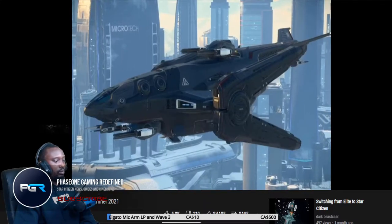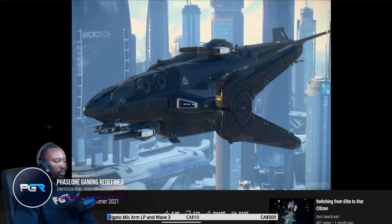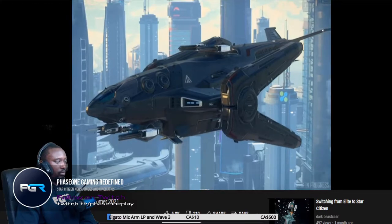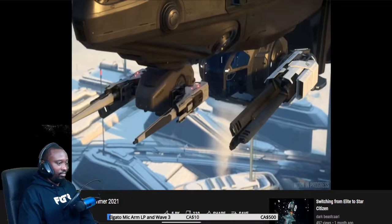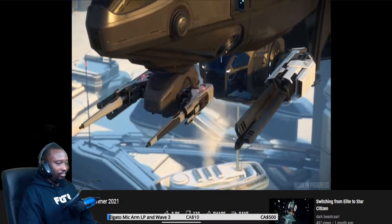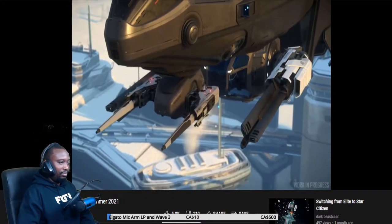And finally reaching the ship that is furthest along in the pipeline, which is the Aegis Redeemer — pretty much at the end of final art and into the release prep phase, which is what we call the final phase. This is taking the final asset and making it game release ready.